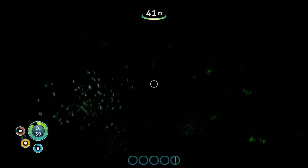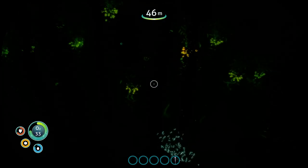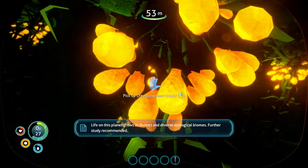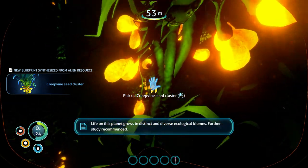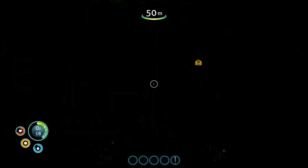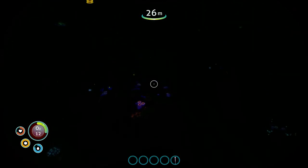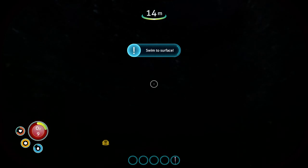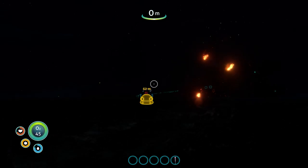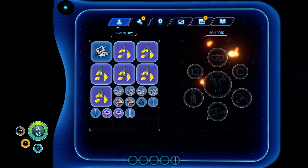But it still can get pretty dark. These glowing seeds are the creepvine clusters we need. Life on this planet grows in unusually distinct and diverse ecological biomes — further study recommended. I've got a new blueprint from picking up the creepvine seeds. They take a lot of space, and so does the metal salvage.